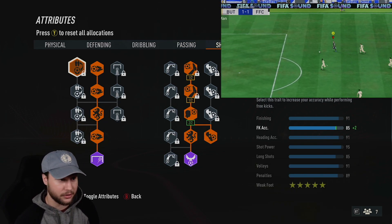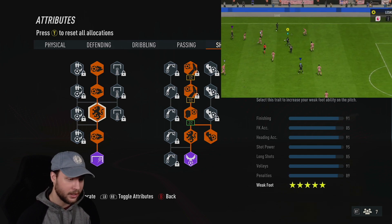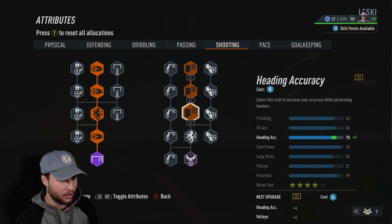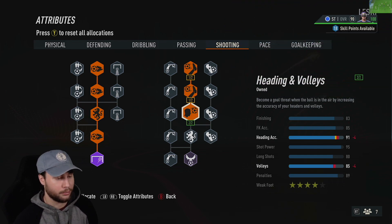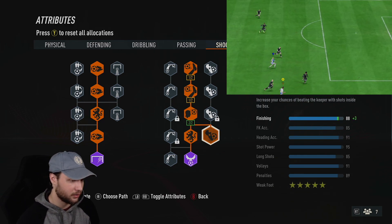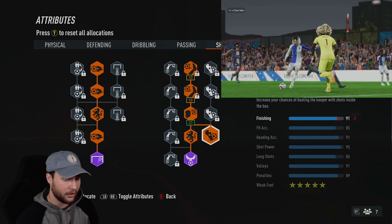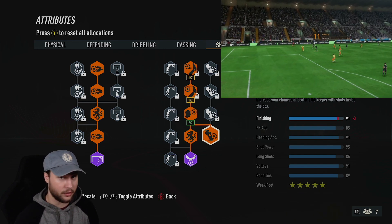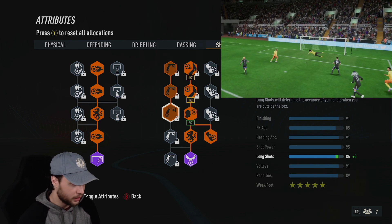The shooting on this build is very good. I went for both archetypes on the left — you're going to max out the shot power with the sniper archetype and get the weak foot upgrade, giving us five star weak foot. On the right, go for the first three heading icons, and on the third one get the second section for plus four heading and plus four volleys. We'll get the five star weak foot, the finisher archetype, and then this plus three finishing to bump it up to 91. We'll also have 91 heading, 95 shot power, 85 long shots, and 91 volleys.